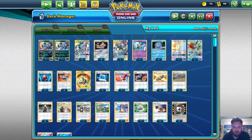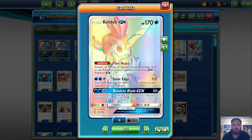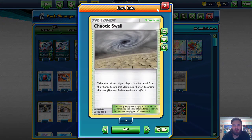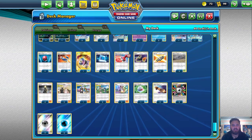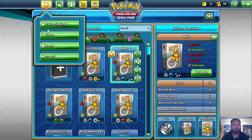Girafarig with Get Lost, like I showed in the Blacephalon deck, is really good against Mewtwo. Cryogonal with Frozen Lock beats all the Stall decks. Keldeo GX allows you to beat a lot of the GX-heavy decks. No other really new cards. Chaos Swell is just a really strong card in general, and the other energies are just Water and Metal. Pretty solid ADP list, I'm keen to try it out.